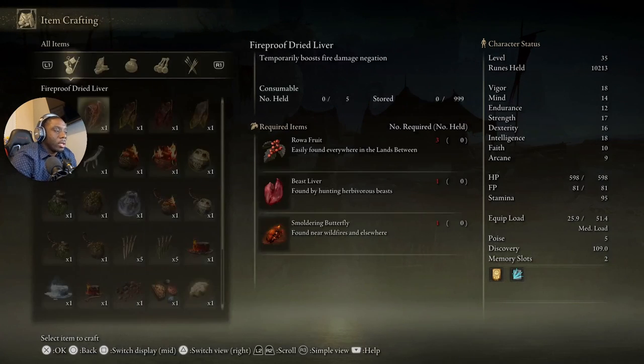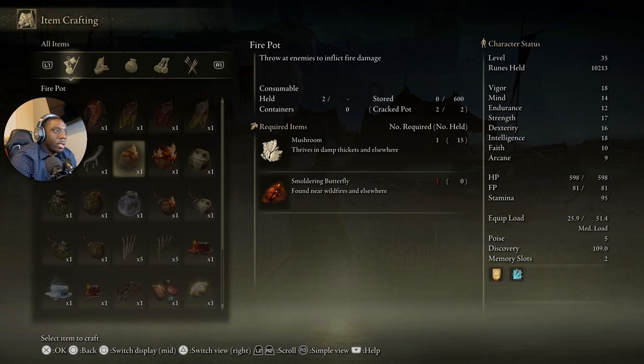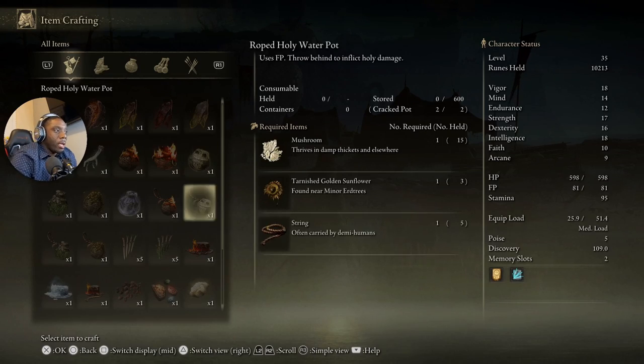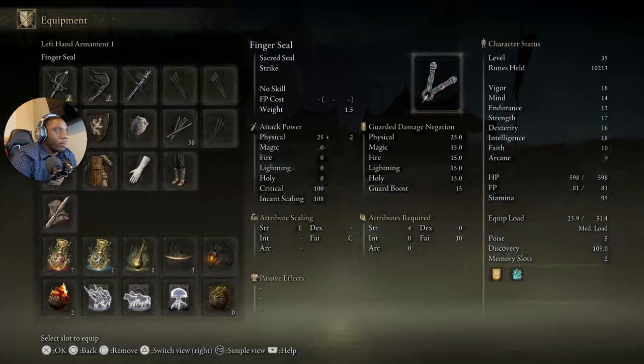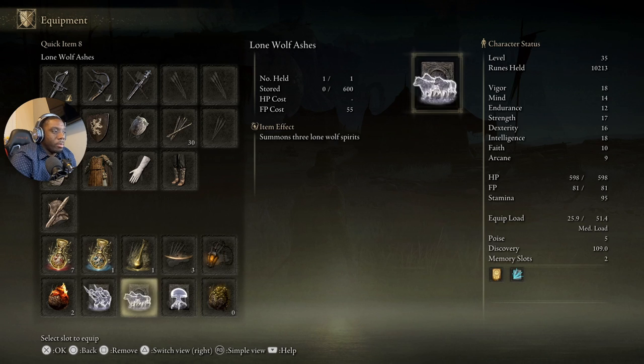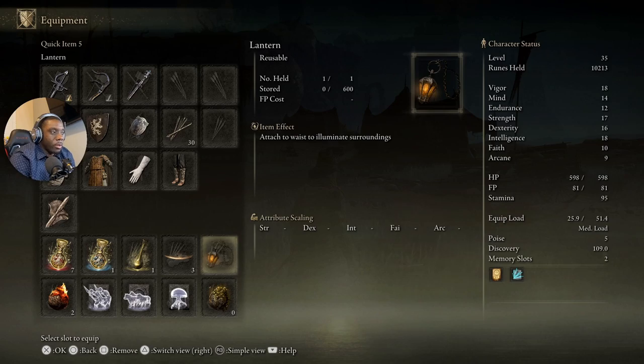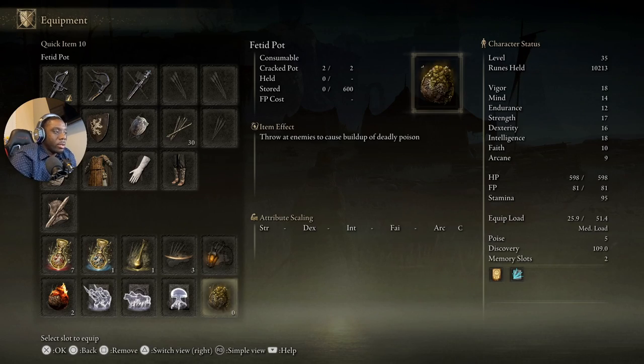Another thing: crafting — make sure you get your crafting kit. I have a number of crafting items including the Fire Pot and the Fetid Pot, which inflicts deadly poison. You want to have the poison and you want to have the fire. Also make sure you get your Lantern — go ahead and get that in your loadout.